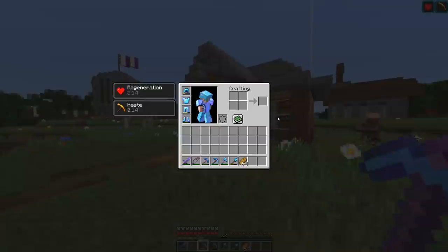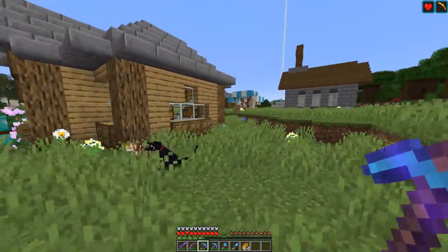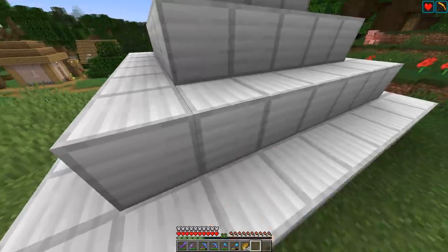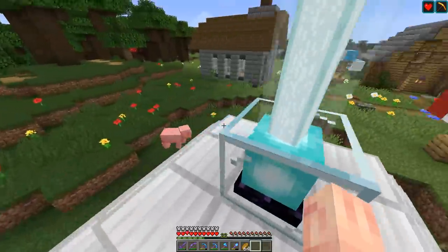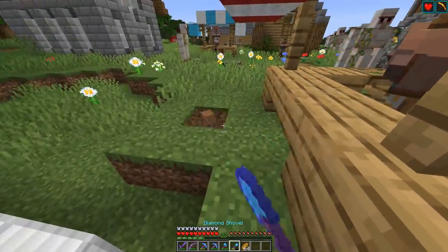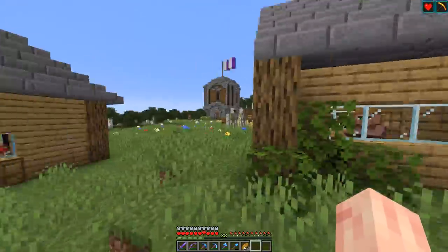We already have one netherite item: our netherite sword with Sharpness 4, Sweeping Edge 3, and Unbreaking 3 — pretty good already. Yesterday on stream we did some ancient debris finding and got just enough to make a netherite sword. We also have a full beacon here entirely filled with iron blocks, thanks to our iron farm from a few episodes ago. I gave it Regeneration and Haste — Haste is nice because we can break blocks ridiculously fast. My Efficiency 4 pickaxe breaks wood instantly and my shovel breaks grass instantly.